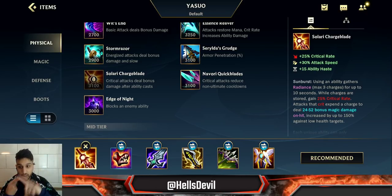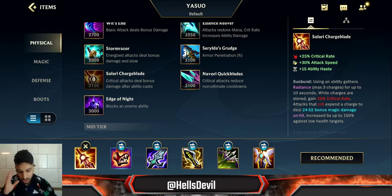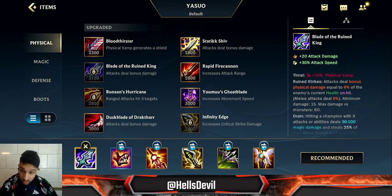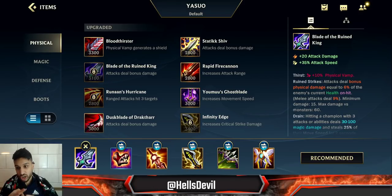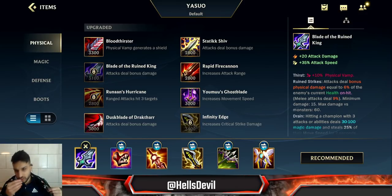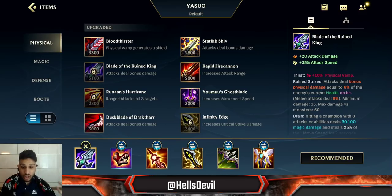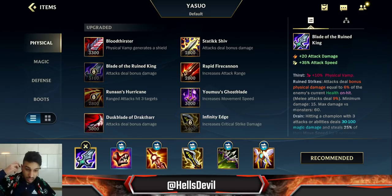I personally almost always start with Solar Recharge Blade because it gives you a lot of damage — especially against squishes. There are three different items you can start with on Yasuo: Solar Recharge Blade, Blade of the Ruined King, or Wit's End. Start Blade of the Ruined King if you're against a tanky matchup — like if you're against a Galio with a tanky jungler. You're generally much better off starting BotRK than Solar Recharge Blade in that case.